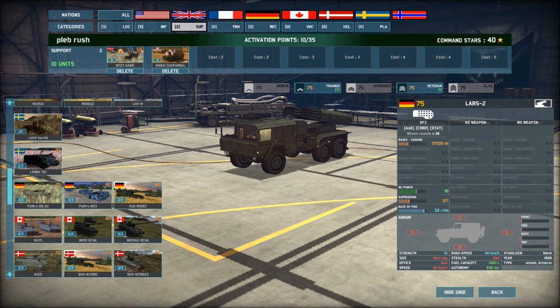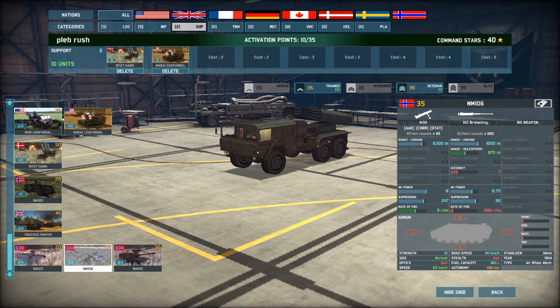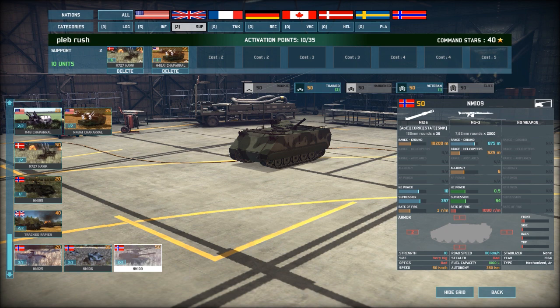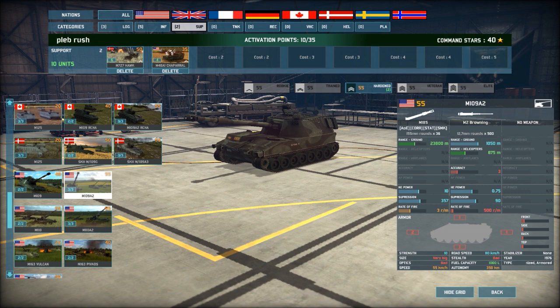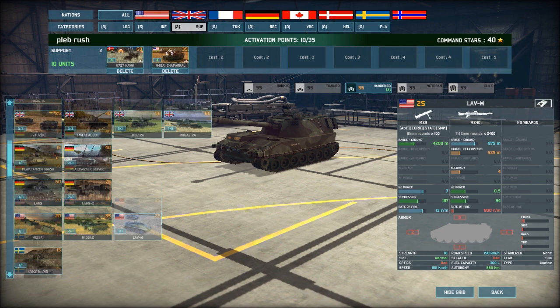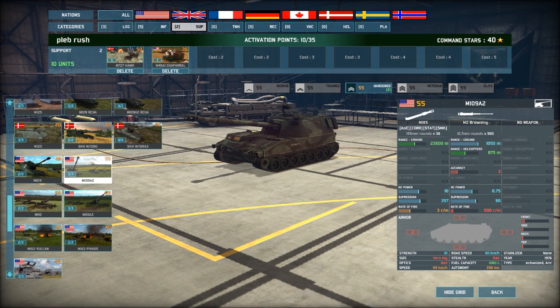We forgot about the AA by the way — what about the Rapiers? No, they suck. Tracked Rapiers suck. I think I'm just going to go for some mortars. Or are you going for an artillery piece? I'm going for a small medium artillery piece — I'm going to go with the Abbot. You get three of them — the British one. It's not got the greatest range but I'll basically be using it as a mortar behind the lines.